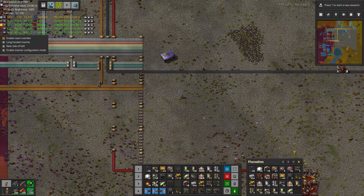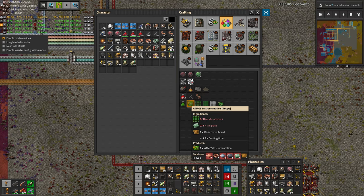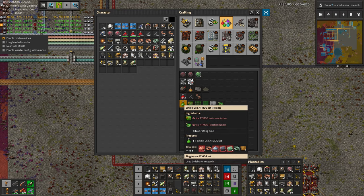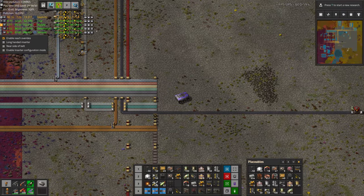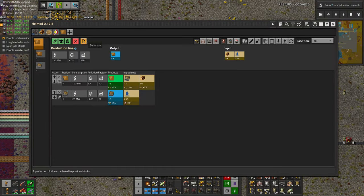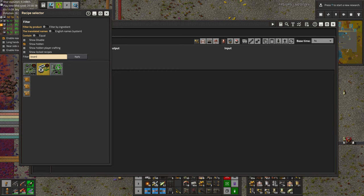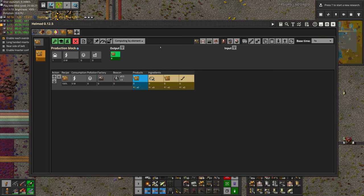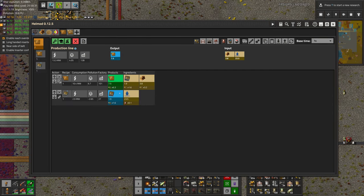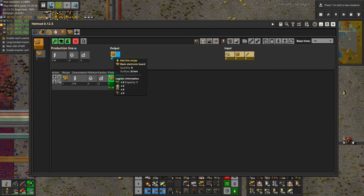So it's time to get producing here. A component that goes into green science is circuit boards — the basic circuit boards — so we need to produce these first before we worry about doing green science. Let's do some Hell Mod and start a new line. It's called electronic board, not circuit board. Since our factory right now is set up to make seven and a half insulating boards per second, let's just set this to seven and a half and see what happens. It looks like to make seven and a half it's going to require eight electronics assembling machines, and those are the ones we want to use — we don't want to use regular assembling machines because those are slower.